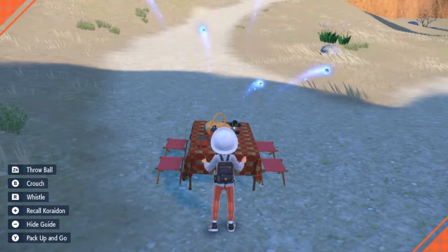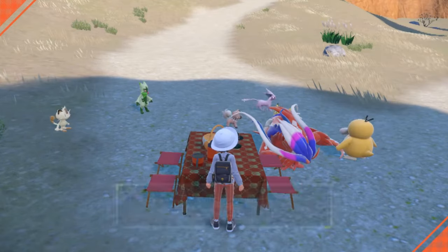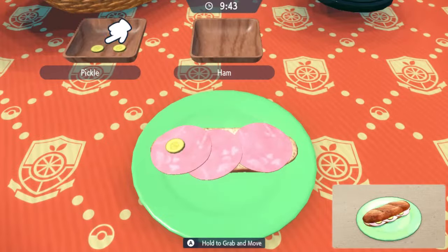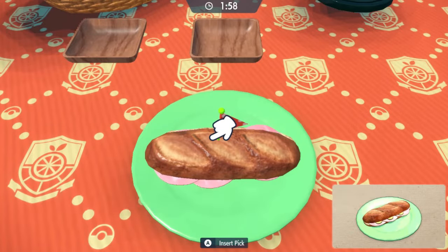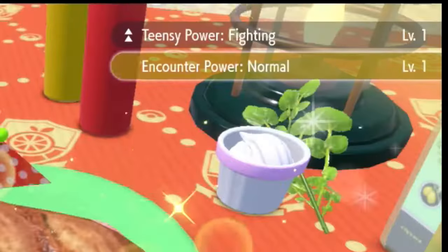Now that I have all of the ingredients for the ham sandwich, it's time for a picnic. To make the sandwich, it's pretty easy — you just walk up to the table, hit A on your controller, and you can choose which sandwich you want to make based on the ingredients in your inventory. So I chose the ham sandwich, and after the cutscene of eating it, you can see that you've been given the boost for encounter power for normal type Pokemon.